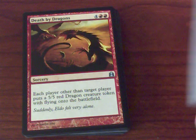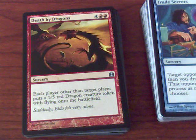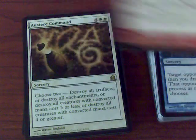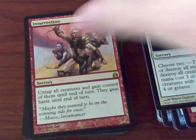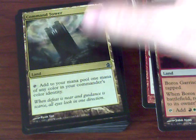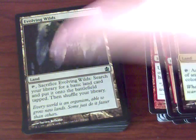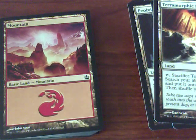Death by Dragons is an interesting political spell — if you want to put some hate on one particular player, you give everybody else 5/5 dragons. We have a Stir the Pride command — untap all creatures and gain control of them. Each player draws X cards. We've got mana filtering for the Ravnica block, and each of these decks comes with Command Tower to add a color of your commander's color identity. Evolving Wilds, Terramorphic Expanse, more mana filtering, and then we get down to the basic land. Thank you very much for watching and I hope you enjoyed this reveal of Political Puppets.